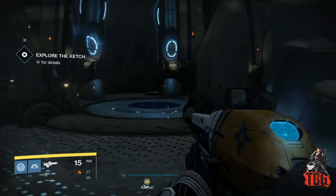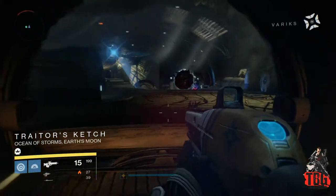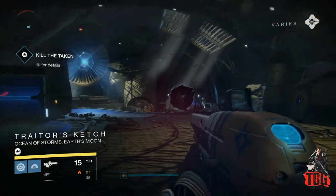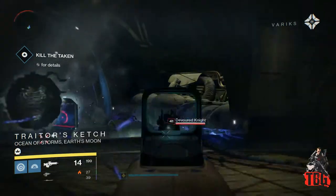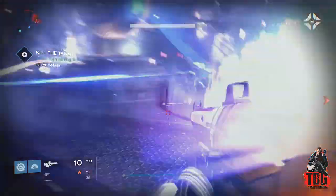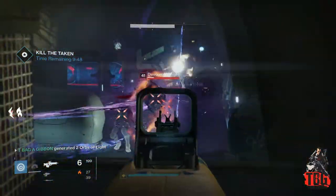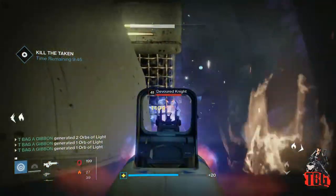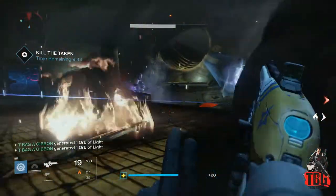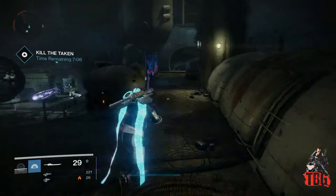You get to the top and then you need to explore the actual catch itself. Once you get in there, there are a few waves of Taken and Fallen that you need to kill off in order to complete the actual side quest itself. At the end of it, if you manage to do it, you will get the Black Spindle sniper rifle, which is the reincarnation of the Black Hammer.